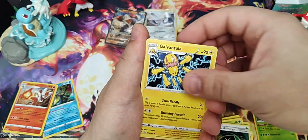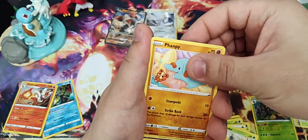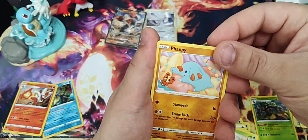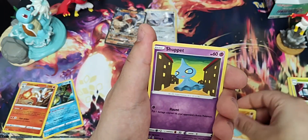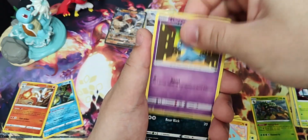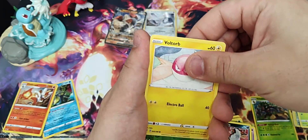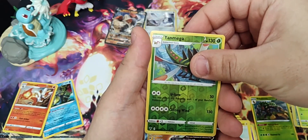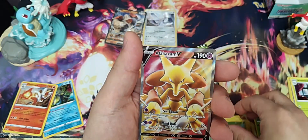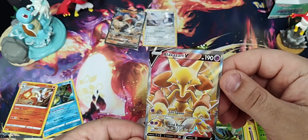Aromatic Energy, Galvantula, C-Dot. Fanny has got a little teddy bear - aww, that's a teddy Ursa. Shuppet, Pincurchin, Voltorb. Reverse Jolteon Mega. Full Art. Alakazam V Full Art.